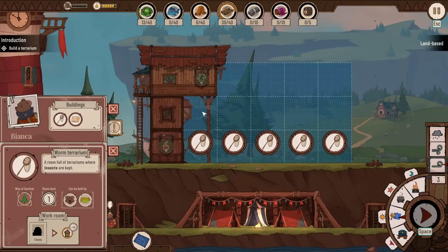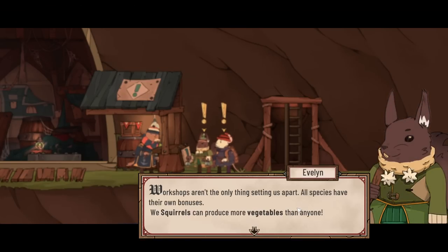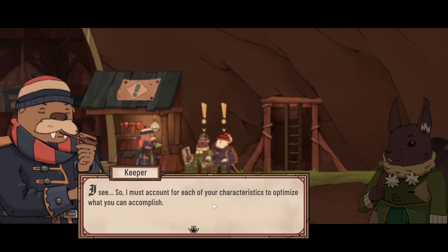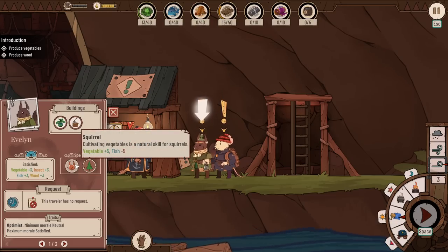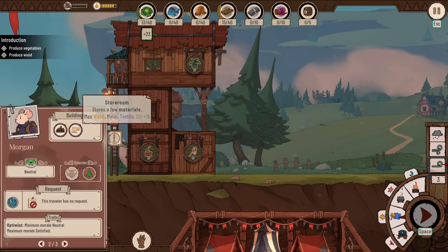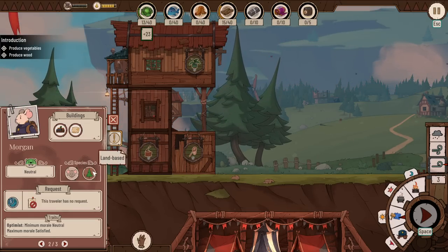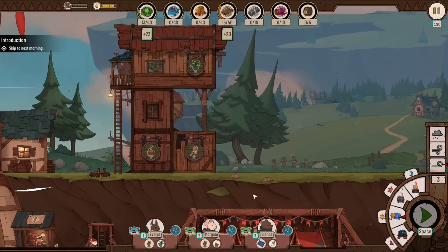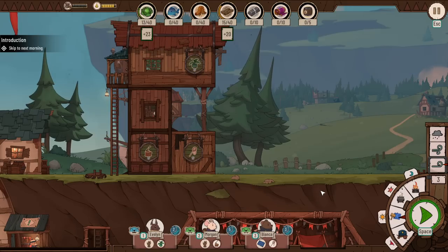Build a worm terrarium. Workshops aren't the only thing setting us apart — all species have their own bonuses. We squirrels can produce more vegetables than anyone. I see, so I must account for each of your characteristics to optimize what you can accomplish. So you're good at veggies — you work here. Different species also specialize in the production of specific resources, and their respective knowledge gives them the ability to build different types of rooms. Every species has its specific features.